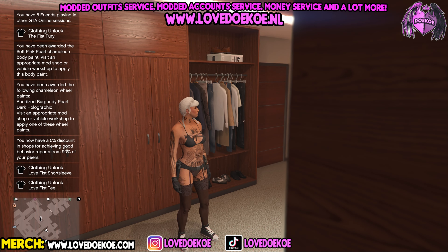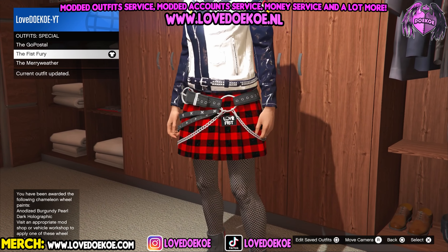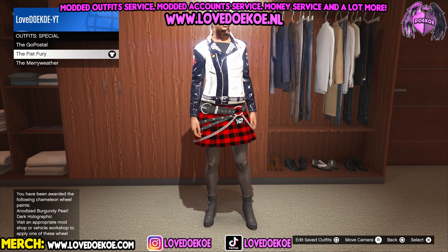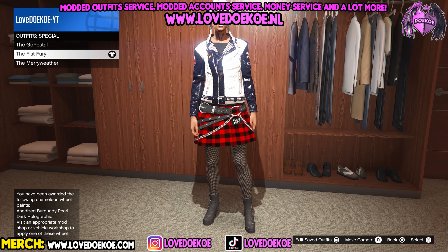In the bottom left of the screen you can see I unlocked the Love Fist Short Sleeve, the Love Fist T, and the Fist Fury outfit. I'm really excited for the Fist Fury outfit because I think we can merge the belt to other outfits — I'll try that in another video and upload it if it's possible.